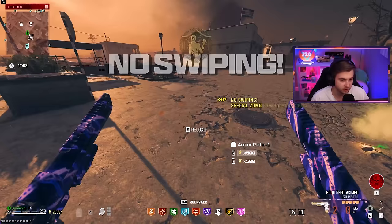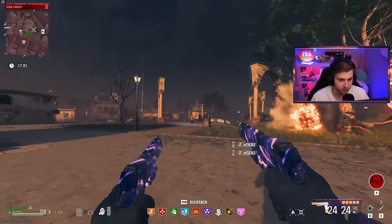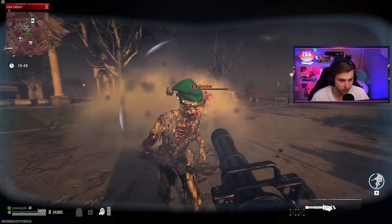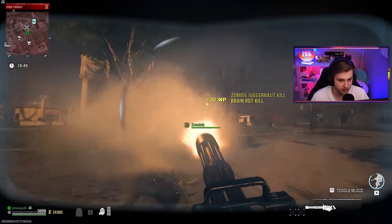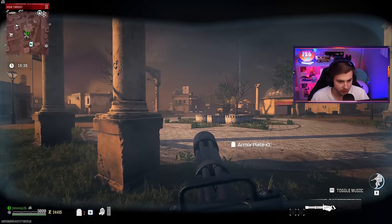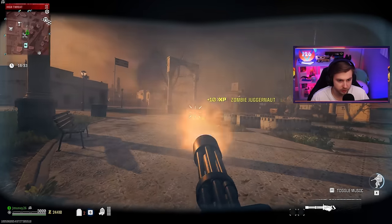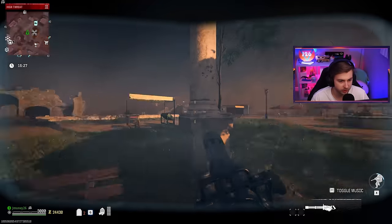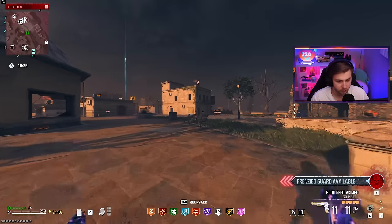I'm going to use a jugg on the rest of these elites — they've got to learn a lesson, leave me alone. One's brain rotted, that helps out. There we go, quick little jugg. Fuck all these zombies. Especially you, mangler. Any other zombies around want to get some? This guy over here. Hellhound — also dead. Yeah, this area is clear now. I own this area.